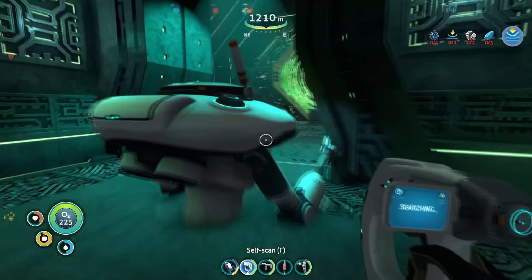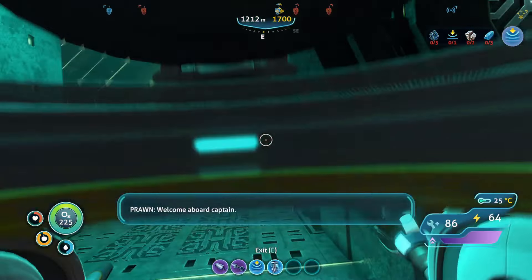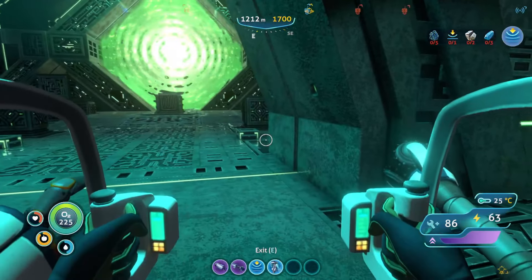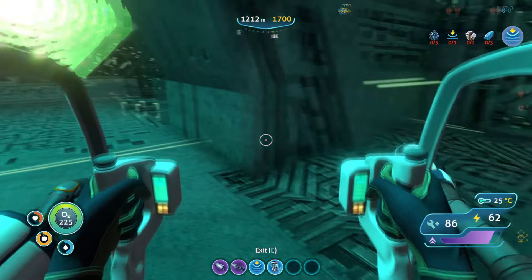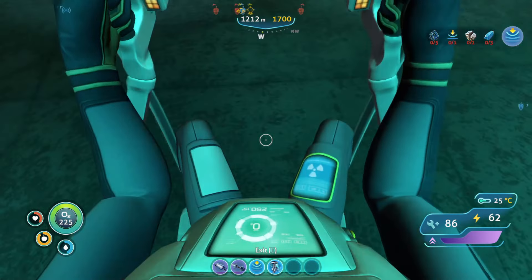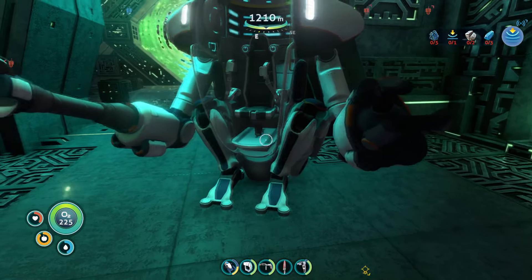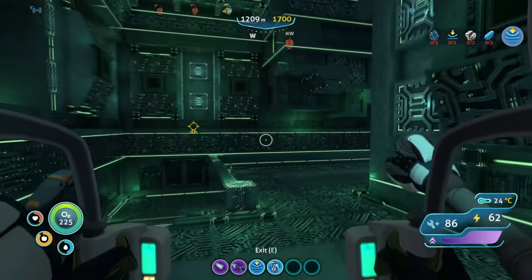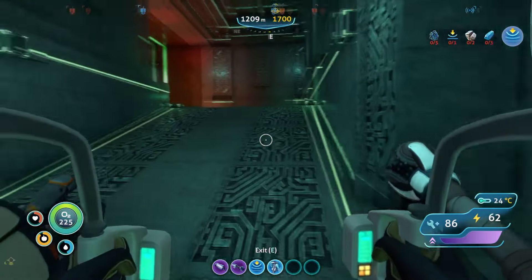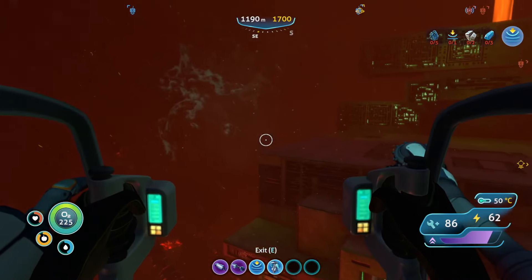Let's get back into the prawn suit — not the storage, I mean whatever, inside the prawn suit. I can't move around or jump or anything. I think because it's merged into the ground — there we go. That would have been a problem. All right, so now we've got to figure out how we got in here so we can figure out how to get back out.